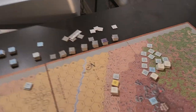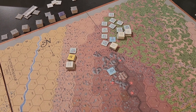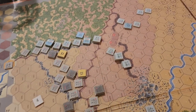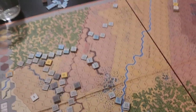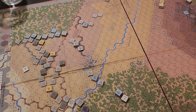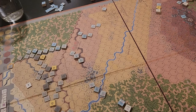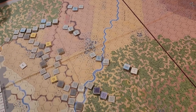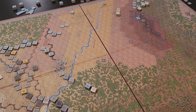The rifles and Parrott guns can reach Little Round Top, but the Napoleons are not allowed to fire that far. The Napoleons can only cover this area down here. That's not a great setup since half the Confederate guns are Napoleons.